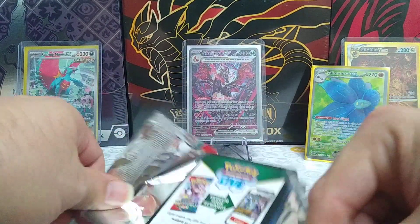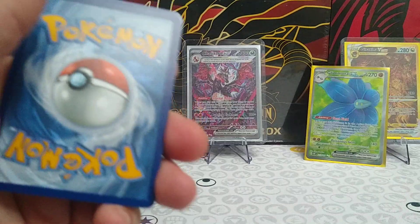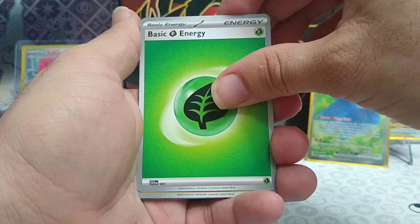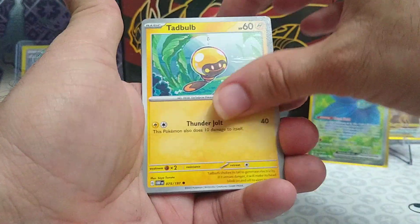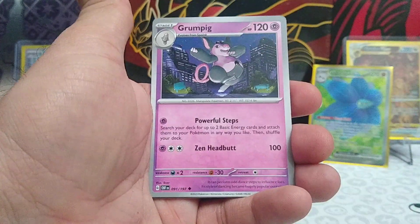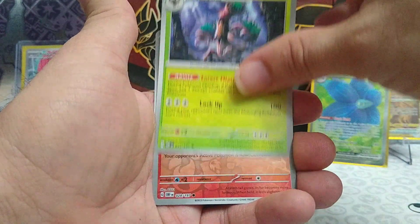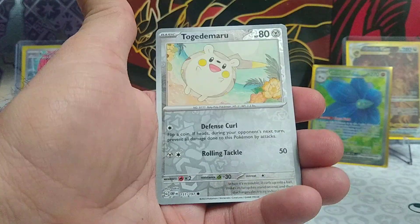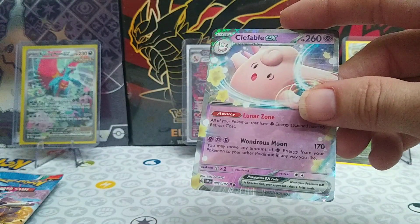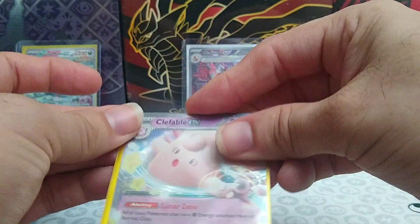Will Charizard make another appearance like he did in the Paldean Fates box? We'll see — we can hope. Card code for the sixth pack. Basic Grass Energy, Tad Bulb, Glimit, Soablu, Oddish, Grumpig, Belly Bolt, Atrevanant. Reverse Rare Vulpix, Reverse Rare Togamaru, and a Clefable EX. I guess that's better than nothing — at least we got a hit, but definitely not one you want to see.